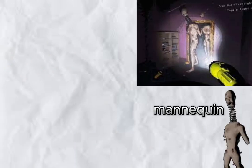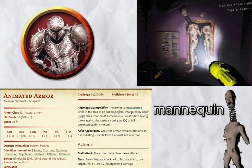Coilheads. There's no mannequin monster in D&D, which is a shame, but the animated armor would make a good substitute. Just have them stop moving when the players look at them, and give them unlimited health because, for all intents and purposes, the coilheads are immortal.